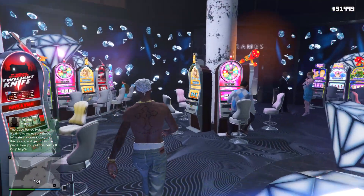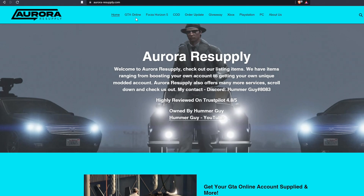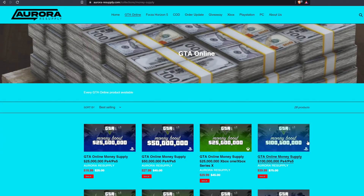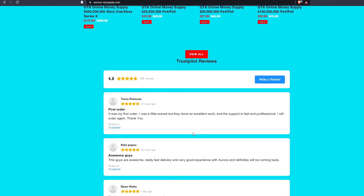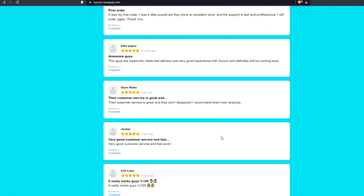But before we jump straight into the video, we just have a quick word from our sponsor. If you guys are looking to buy cheap GTA Online money or modded accounts, head over to auroraresupply.com for the best prices. When on the website, just head over to the GTA Online section and choose from any of these options. They offer a 10 out of 10 service and amazing customer support, so check them out through the link in the description.